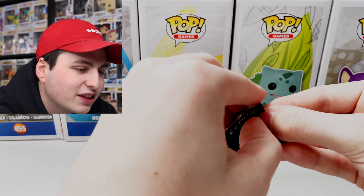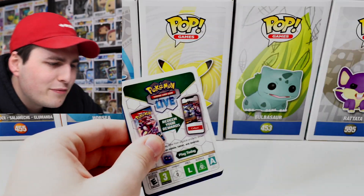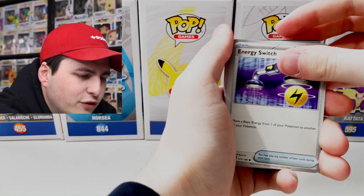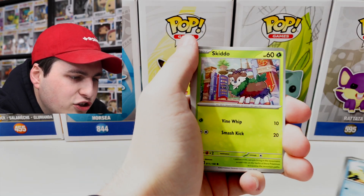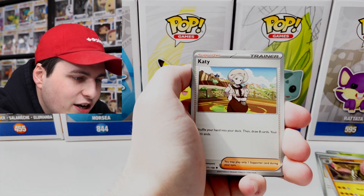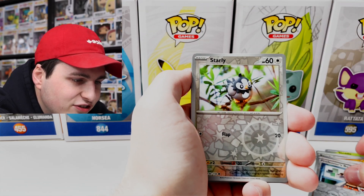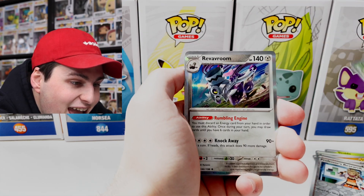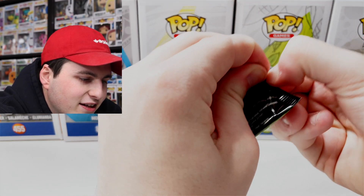I'm loving the art on this pack. I'm noticing these packs feel a little bit thicker than before — they're also a little bit harder to open up. If you guys have seen that, please pop it in the comments. We've got Voodroom, Clauncher, Skiddo, Beach Court, Sandaconda, a little bit of holo — probably just the reverse though — Lechonk, Professor's Research, Starly, and Revavroom. We've gone through all of the pack arts.